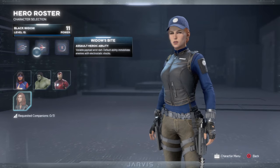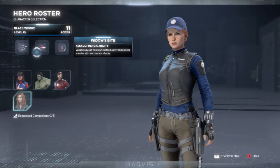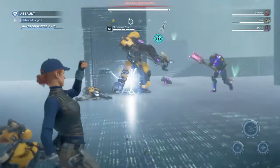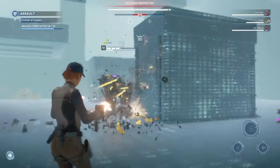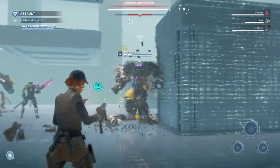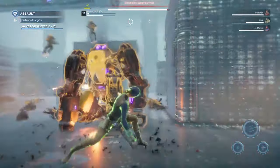Her assault heroic is called Widow's Bite, and this shoots out an electrostatic shock which immobilizes enemies within a short AoE. The stun time differs depending on what tiered enemy it is. It's good for taking down larger tiered enemies to stop them from attacking, or if lower tiered enemies are grouped up, it can be used as crowd control to stun multiple enemies at once.